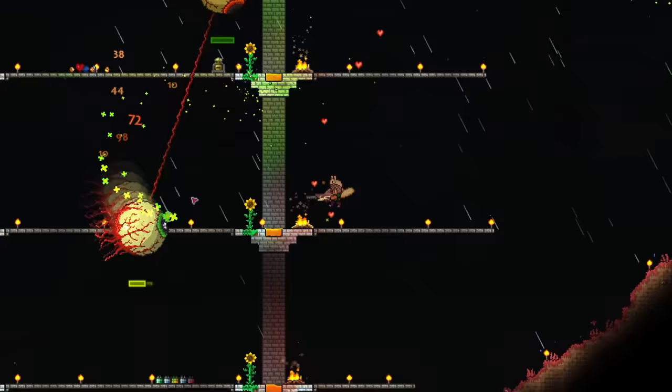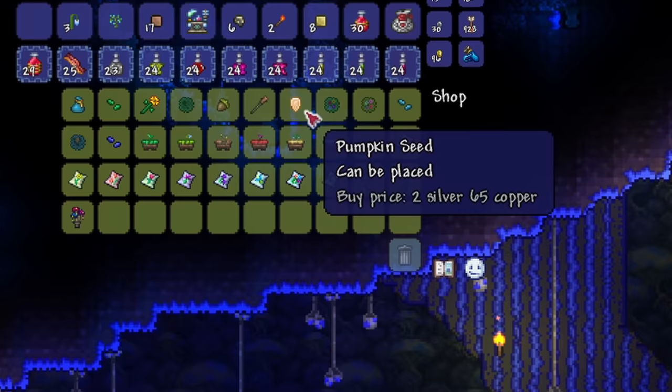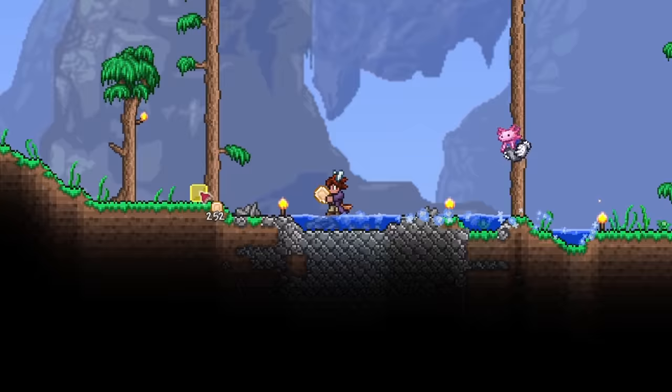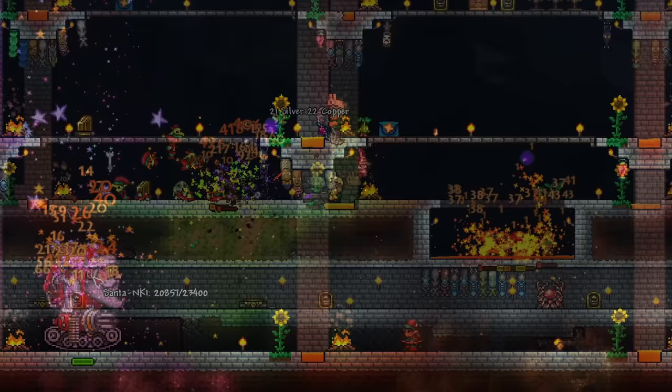Potions can make seemingly impossible boss fights turn into something really manageable and smooth, especially the damage reduction ones and the regeneration ones. Also, make sure you eat something. One of the easiest foods to make is the pumpkin pie, which is crafted using pumpkins at a furnace. You can buy pumpkin seeds from the Dryad, so these are really simple to get and boost your regen by a pretty decent amount. So if you're ever struggling on a boss, just grab some potions — they make a huge difference, and are almost mandatory in expert and master mode.